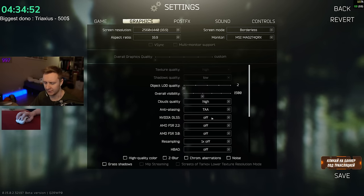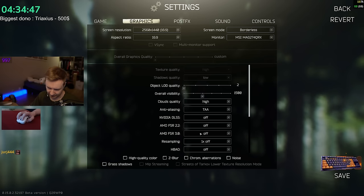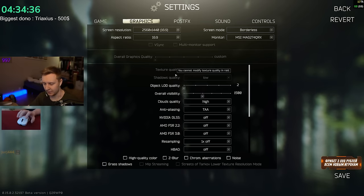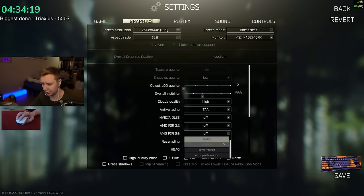NVIDIA DLSS — I don't think there are any changes since the last patch. However, BSG added FSR 3.0. FSR 3.0 works exactly the same as NVIDIA DLSS except it works for all cards. Basically it lowers your resolution to, say, 720p or 1080p, then using AI it upscales it to a better resolution. If you have a lower-end card and you play on 1080p or 2K, it will help with FPS. In my case it doesn't help because I have a 4080 and I'm bottlenecked by my CPU. FSR 3 is a good thing — worth trying on balance or performance mode to see if you get better FPS, because the game looks best on those two.